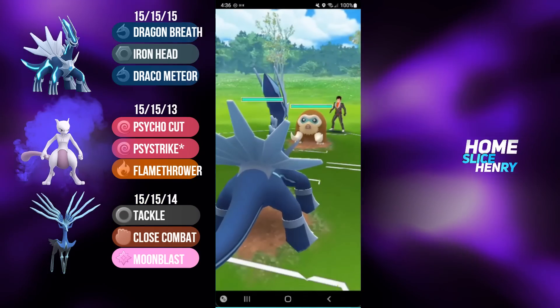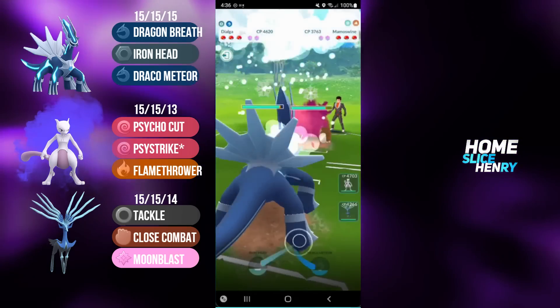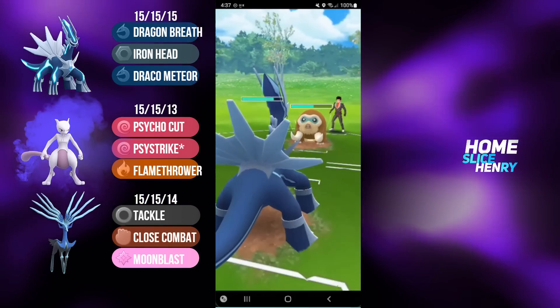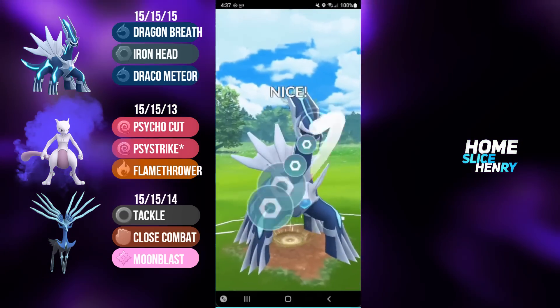Hopping into the first match, picking up a pretty decent lead - Dialga into Mamoswine. I'm going to be staying in this lead to start. They do outpace me, but these Dragon Breaths are absolutely chunking. They're going to fire off a move, I decide to call an Avalanche - it is an Avalanche - and I'm going to return fire with the Iron Head.